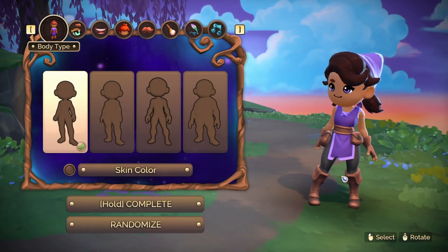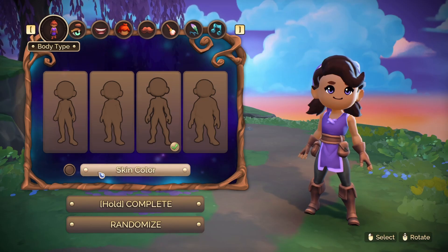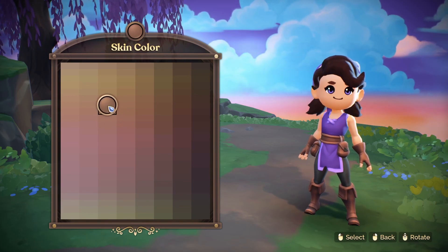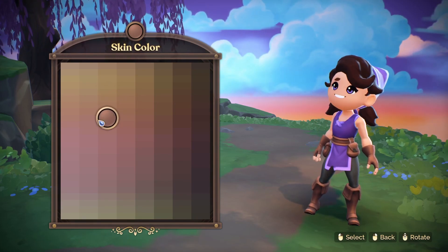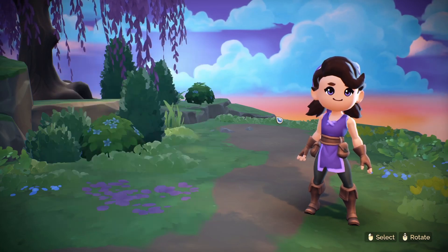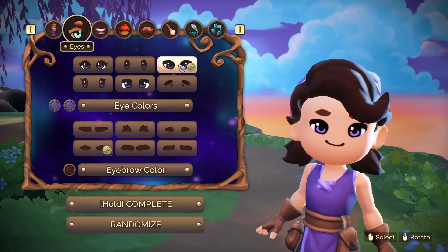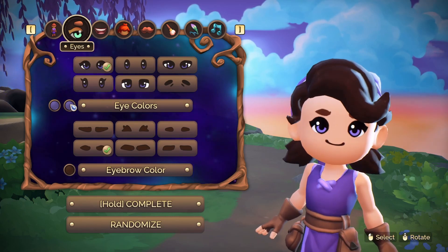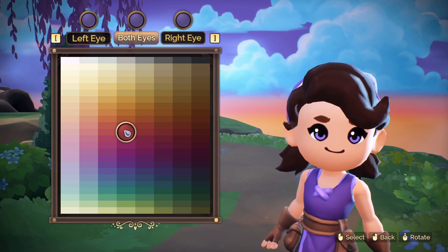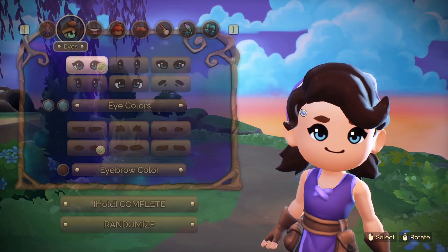Let's start by designing our character. There are different body types — I quite like this one. We're going to change the skin color. Look at this, so many skin colors, this is great! I'm going to go for this one. For eyes, those are a bit scary — I like these ones and the eye colors. You can have your eyes as different colors, this is so cool! They have put a lot of thought into this character creator.